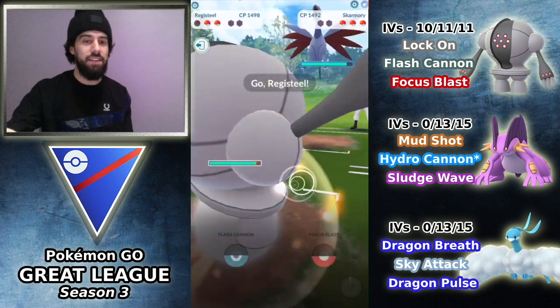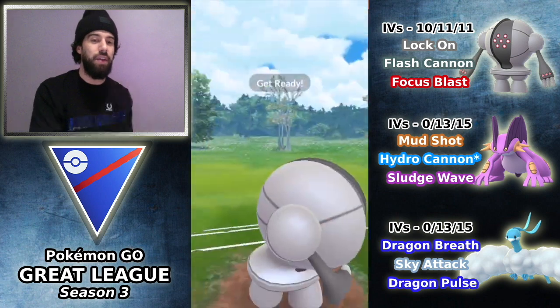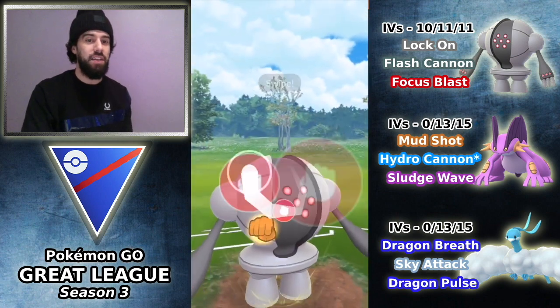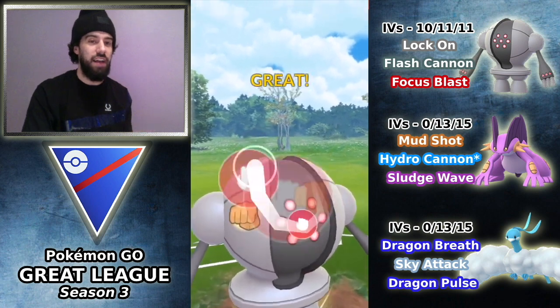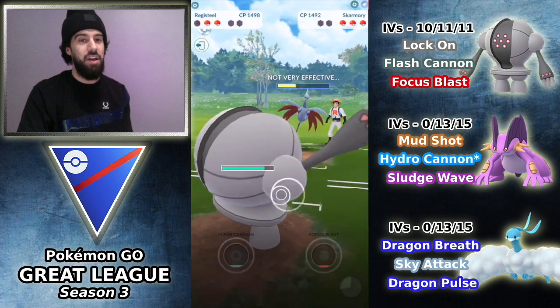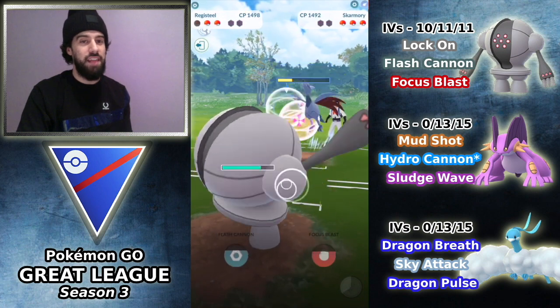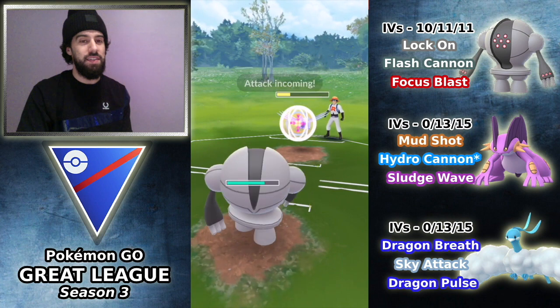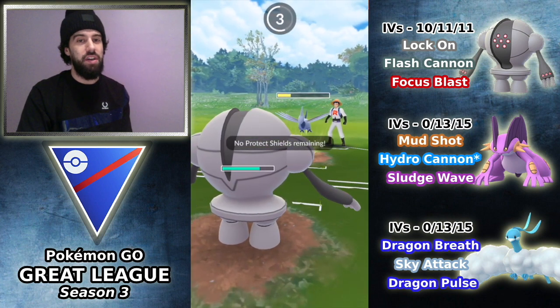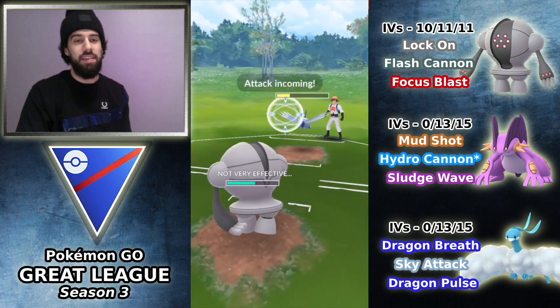Now because he switched out, that actually gives us a huge advantage here. He's switched locked into Skarmory, and I could bring in the Registeel. Had he not switched out and just let the Haunter die, we would have had a pretty difficult situation to come back from. But because he actually switched out, we pretty much have this game under control, assuming his third Pokemon isn't a hard counter to Alteria. Obviously it could be an Azumarill, so in that case we'd be in big trouble.